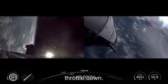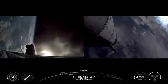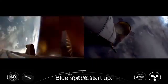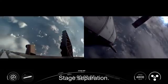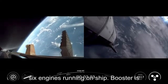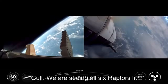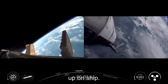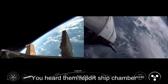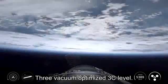Seeing the engines start to throttle down. MECO. Ship ignition. Boost back burn startup. Stage separation. We've got six engines running on ship. Booster is doing its boost back burn, continuing now towards its splashdown site in the gulf. We have seen all six Raptors lit up on ship. Ship chamber pressures nominal — that's the expected thrust level in those Raptor engines on the ship. Three vacuum optimized, three sea level, all looking good.